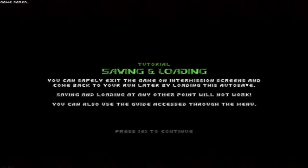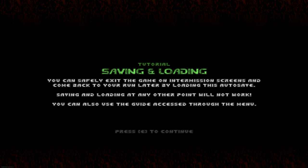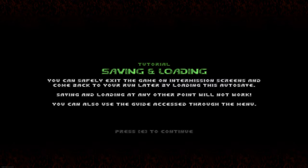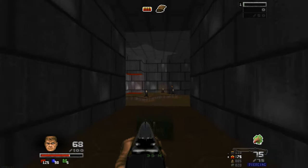We got a nice saving and loading tutorial: you can safely exit the game on intermission screens and come back to your run later by loading the autosave. Saving and loading at any other point will not work. Here we go. This is not E1M1 — it's cool though. Oh, this is that map! It's the satanic map.